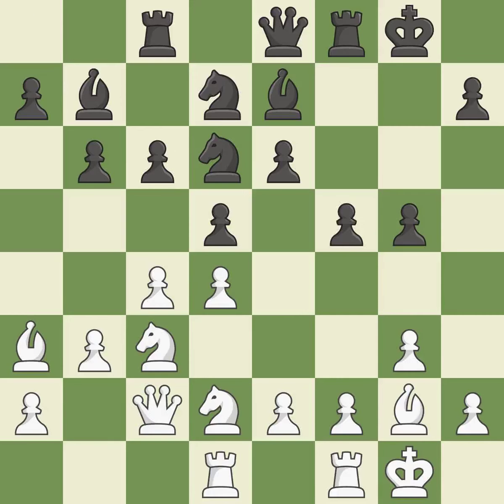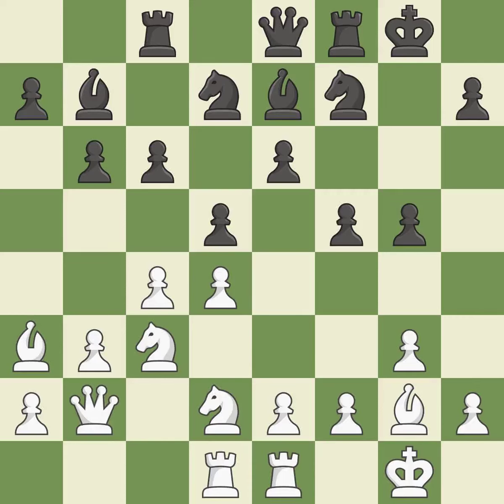By moving a rook from its starting square, this activates it — quite good. This reveals an assault that poses a threat to a bishop, which is quite good. This protects the bishop who was attacked. This mobilizes the knight, allowing it to control more of the board. This is an equal trade — it is best.